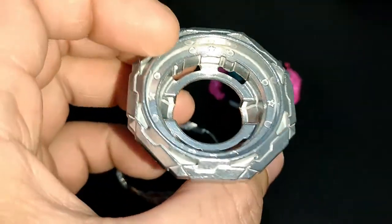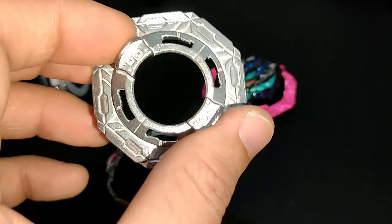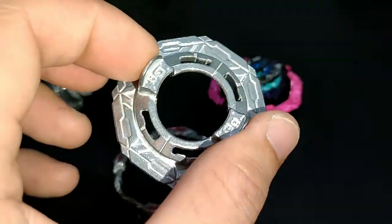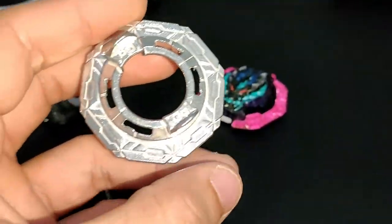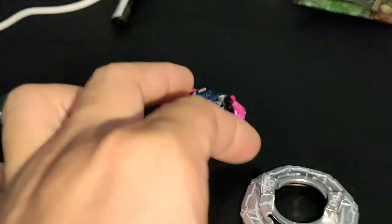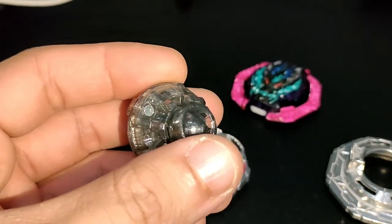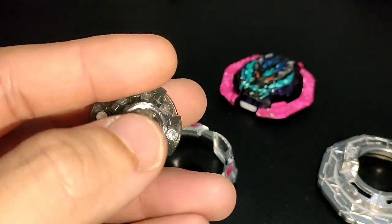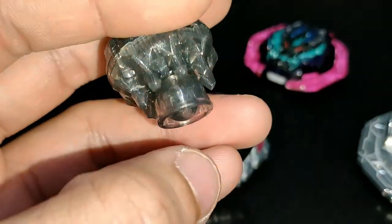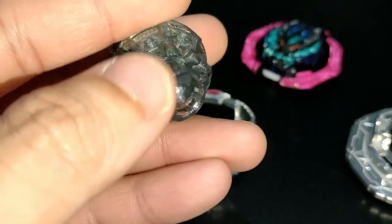Giga Forge Disc - same as with Cyclone Ragnarok. I think this is the heaviest and most stamina-oriented Forge Disc, because of its symmetrical shape. And of course, the new driver: Moment. So Moment has a wide movable base plus a ball-shaped inner part. Only the outer part is movable.